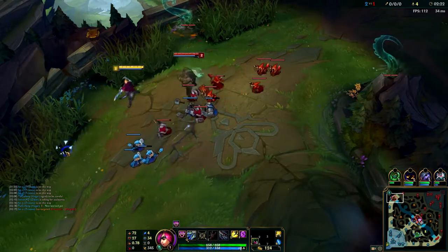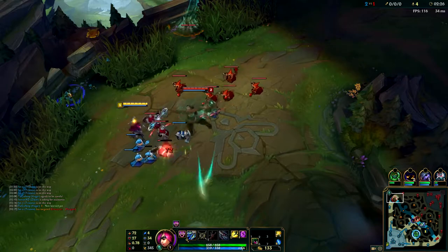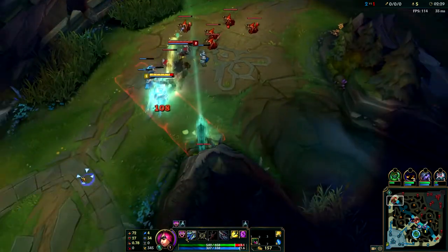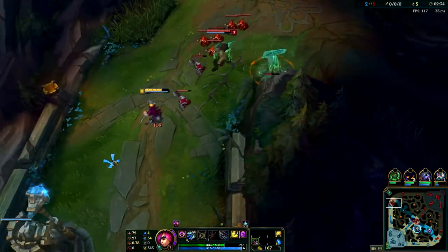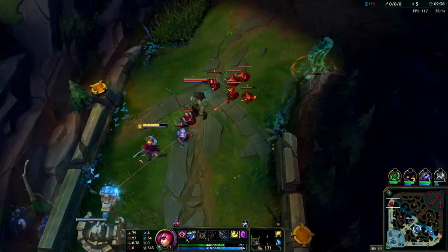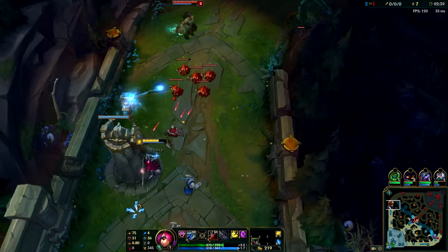It's Fervor and Ferocity masteries. Level one I just start Q because I don't want to trade with her early. If she has a passive tentacle and then Qs me, she can just out-trade the shit out of me. So early I'm going to struggle - I already know that.